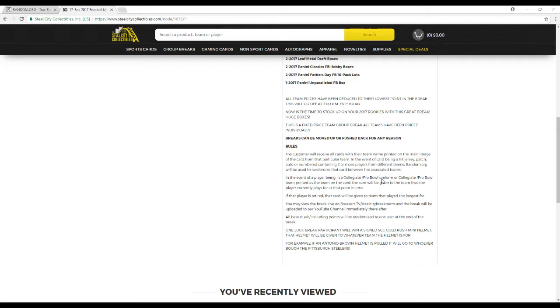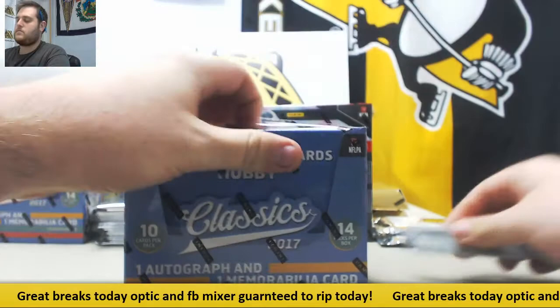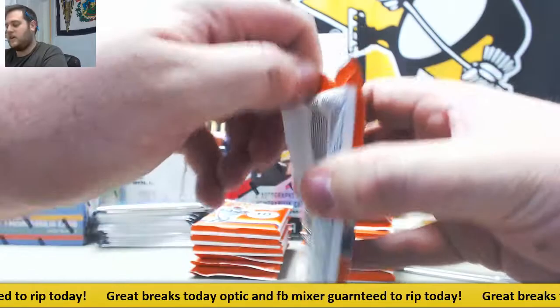In the event of a player being in a collegiate or pro bowl uniform, the card will go to the team the player is currently on. If retired, it goes to the team he played on longest. All base duels including points will be randomized to one user at the end. One lucky participant wins a signed Steel City Gold Rush mini helmet, going to whatever team is represented on it — like Antonio Brown goes to Pittsburgh, Leonard Fournette LSU goes to the Jags. If it's non-NFL like Burt Reynolds, we'll randomize between all 32 teams. Good luck everybody.